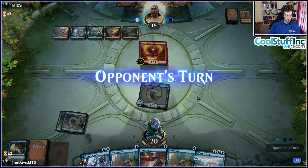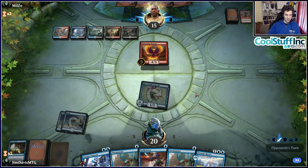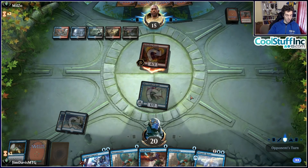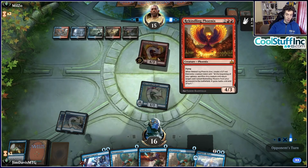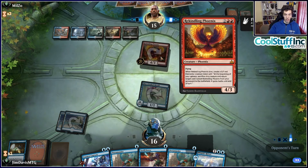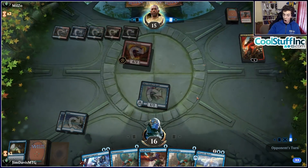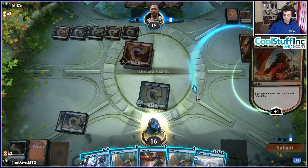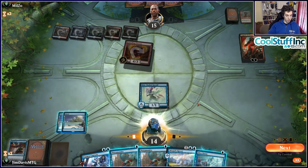We cast another Carnage Tyrant — not the most amazing ever given they can double-block it, but we have Cast Down to break up double blocks and Memorial to Folly to get it back. Trading off resources is fine; our average card power level is higher than theirs, so as the game goes long, things are good for us. They can't attack into our board. Golgari is good against white aggro, fine against red aggro, and fine against Esper — it's in the middle of everything.